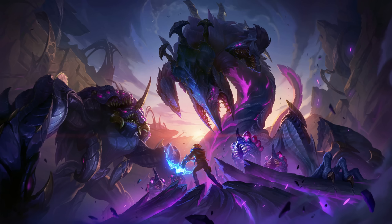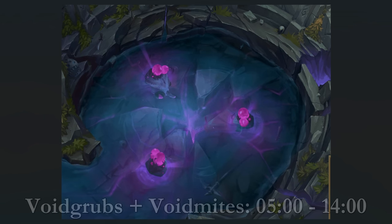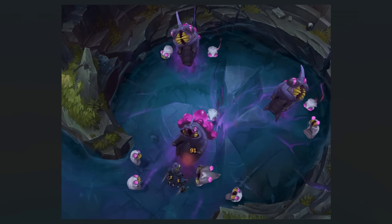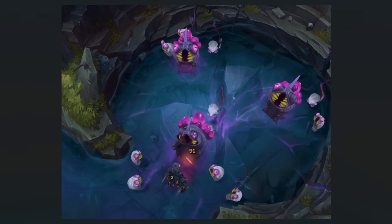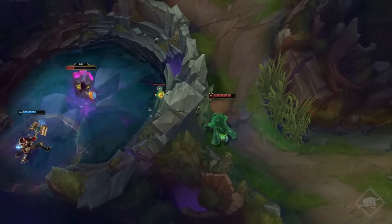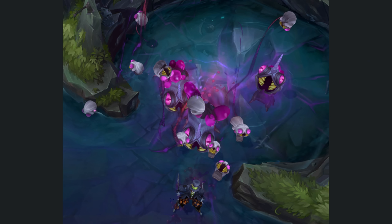Now let's talk about changes to the jungle monsters — they are absolutely massive. Void grubs and Void mites are new monsters added to the Baron Pit. They will take the place of the first Rift Herald each game and despawn at 14 minutes. Starting at 5 minutes into the game, 3 Void grubs will spawn, each with their own respawn timer, with a maximum of 6 spawning in a single game. When you aggro a Void grub, it will unleash a swarm of Void mites that attack enemies. Players that kill Void grubs earn a buff called Hunger of the Void, which gives damage over time to structures and stacks based on the number of Void grubs killed. Slaying 5 or 6 Void grubs will cause the player to periodically summon 1 or 2 Void mites to help take down structures.